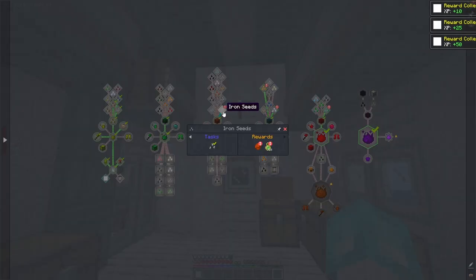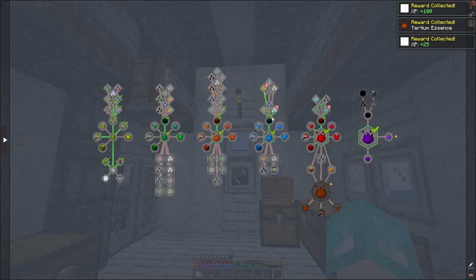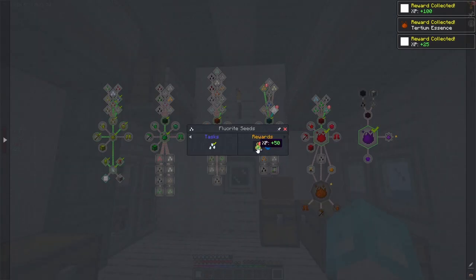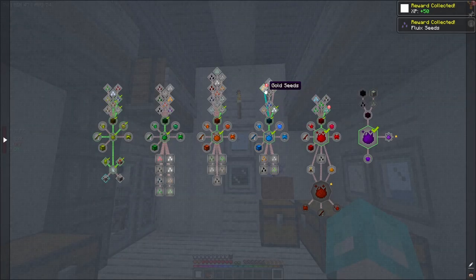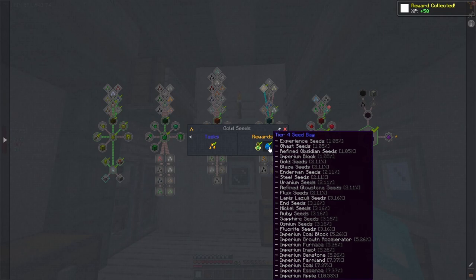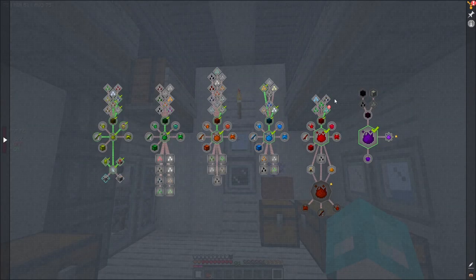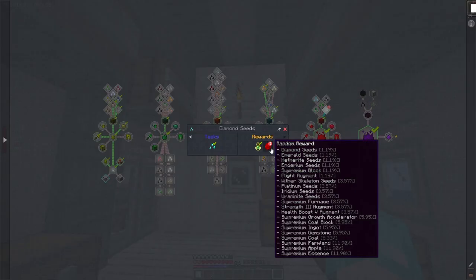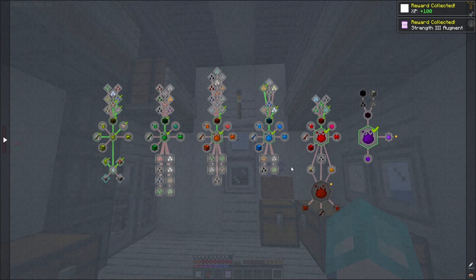What else did we have? We have the iron seeds — Tertium essence, not the worst thing to get. I did not make those Fluix seeds, I've not used that stuff before so we'll have to have a look at that later on. The gold seeds — oh, I accidentally received the gold seeds, so that's what I got the Fluorite seeds from. For the diamond seeds we get a Strength 3 augment — that's very handy to have.